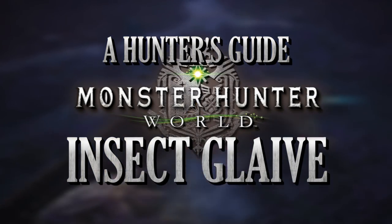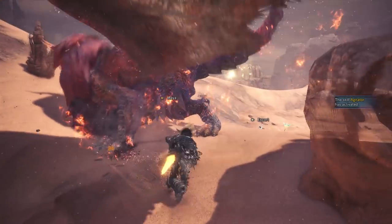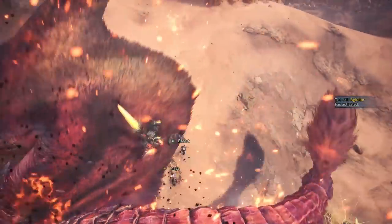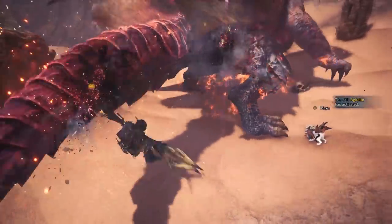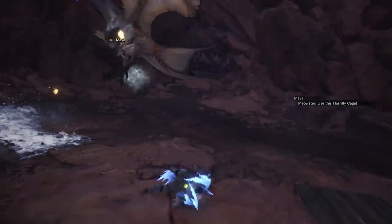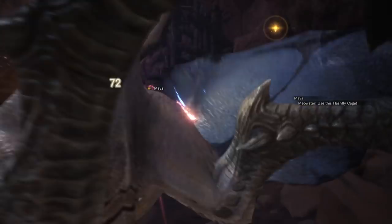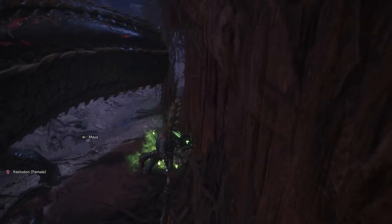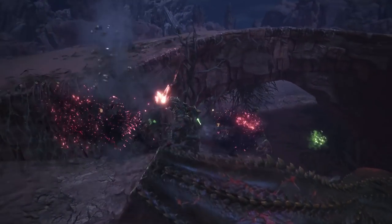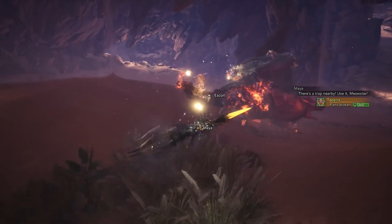The Insect Glaive is one of the most agile weapons in the game, combining two parts: the glaive itself and a Kinsect companion. They work in unison to allow fluid combos and highly effective airborne attacks. At the start of a fight the weapon is not very effective, but by utilizing the Kinsect you can extract buffs increasing your speed, defense, and most importantly your attack, vastly increasing the weapon's effectiveness.